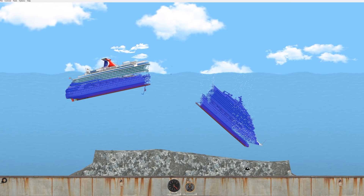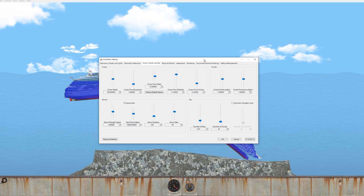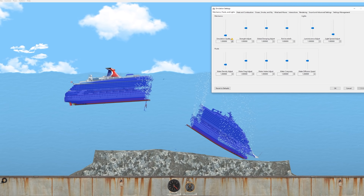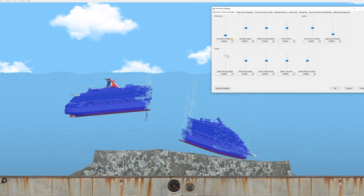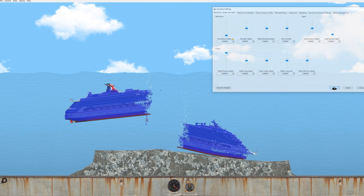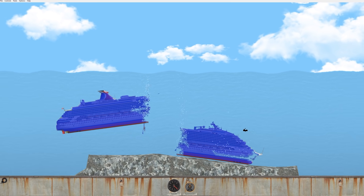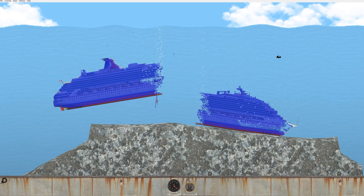Get rid of this — it's not necessary. You guys were suggesting I go into the simulation settings and play with the water buoyancy. So if we go to Mechanics and Fluids, we'll go to the density here and make it a lot less dense. Okay, this is totally... it is working! The idea is to make it float even though it's in the water.